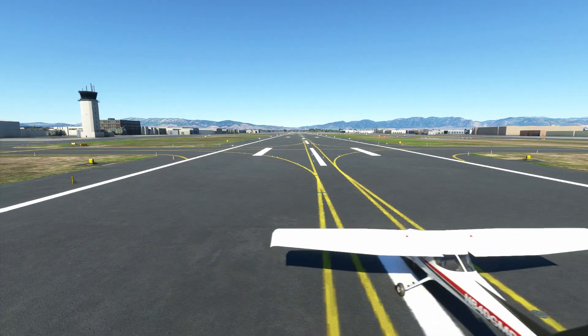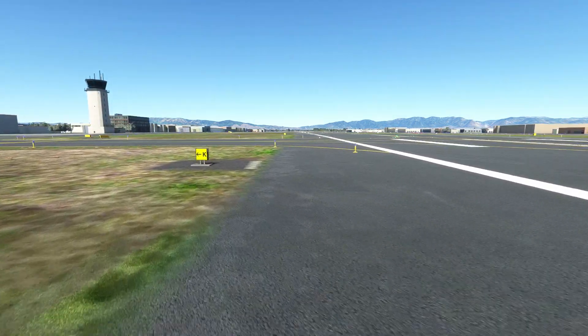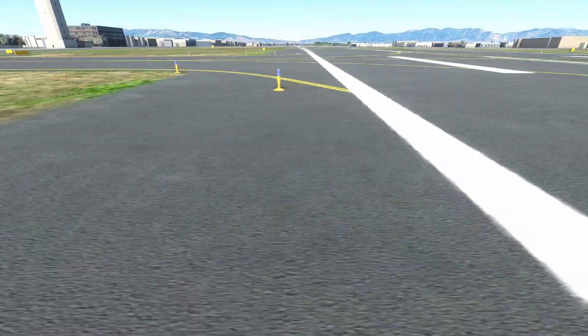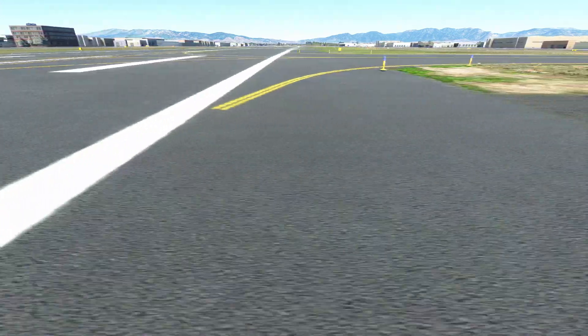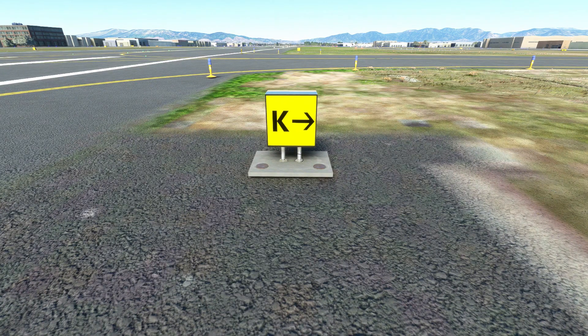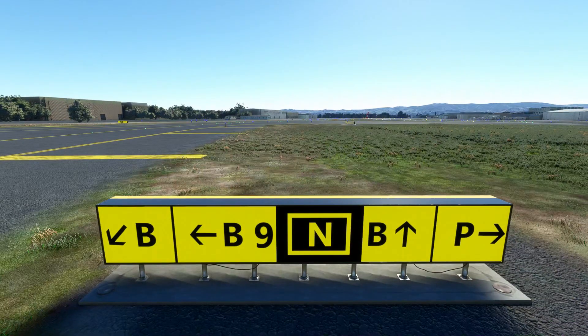As a general rule, airport guidance signs that apply to you will be located on the left side of the taxiway or runway that you're currently traveling on. The left side is chosen since it's the typical position in the cockpit for the pilot. You can still find them on the right side of your viewpoint. These typically occur when there's no appropriate location on the left side, or typically on the sides of runways to indicate the two directions that intersecting taxiways offer. Most, but not all, signs occur at intersections.